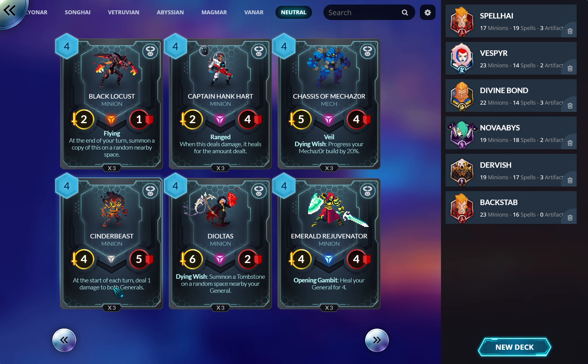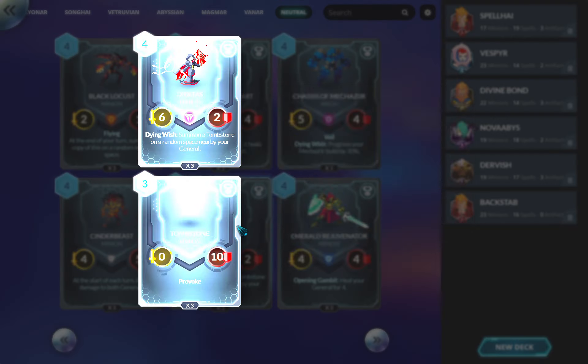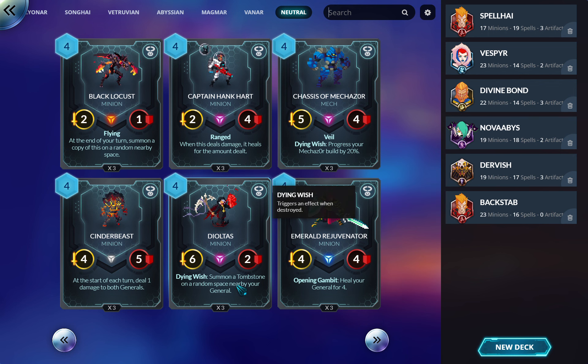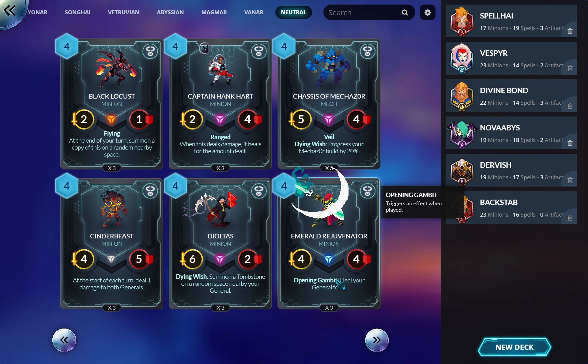Cinder Beast: at the start of your turn, deal one damage to both generals. Curve topper for budget aggro. It can enable certain synergies and combos with things that trigger when generals take damage. Delta looks fun because when he dies he summons a tombstone and there's some gimmicky junk you can do, but in general he's not very good.